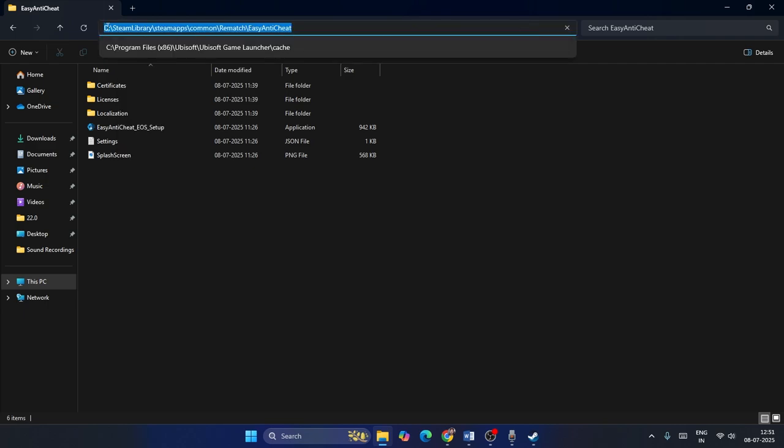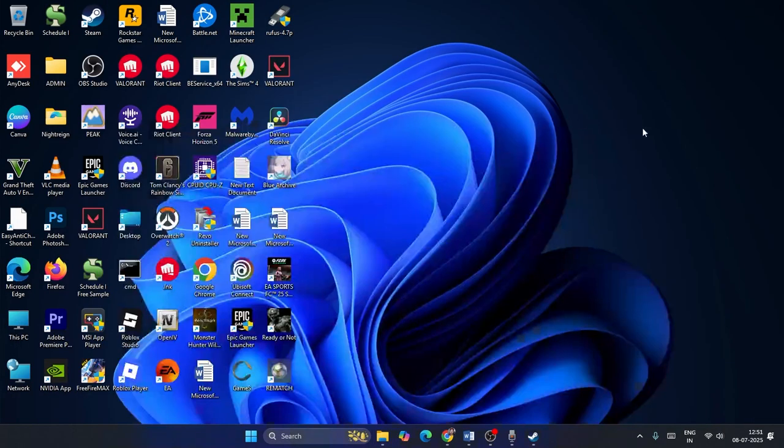You can see the Easy Anti-Cheat folder and its path. The path looks like: Local Disk > Steam Library > Steam Apps > common > Rematch > Easy Anti-Cheat. Copy this particular path from the address bar, then minimize the window.